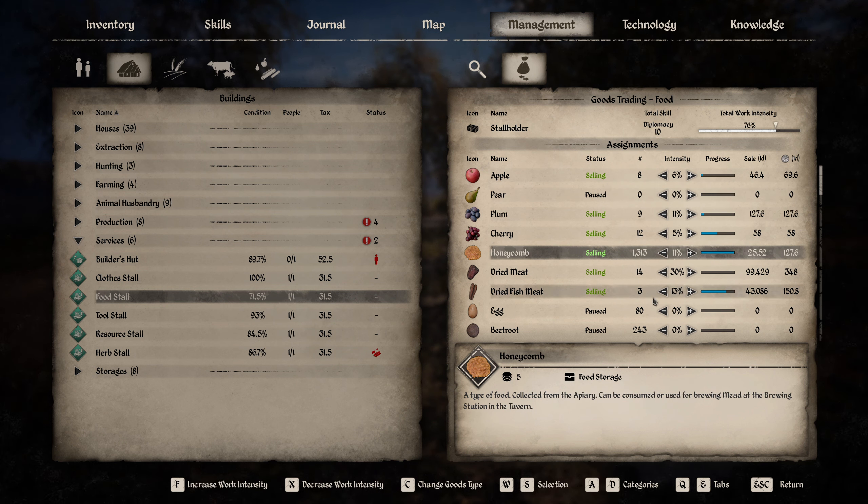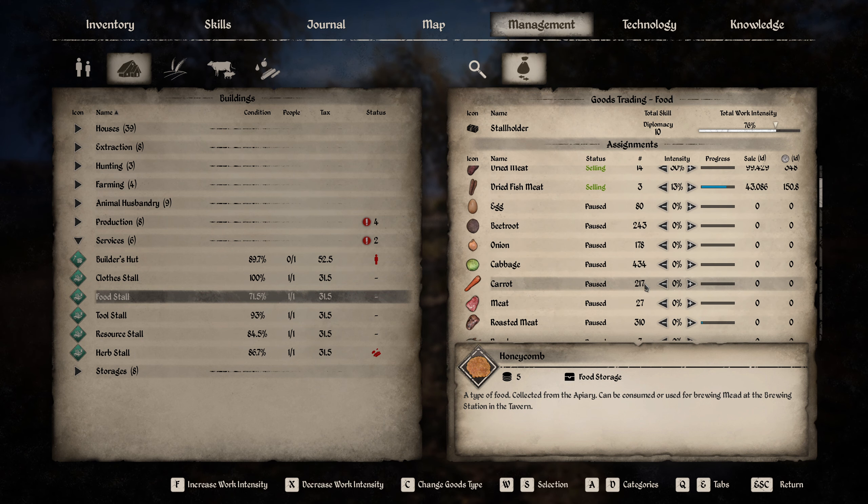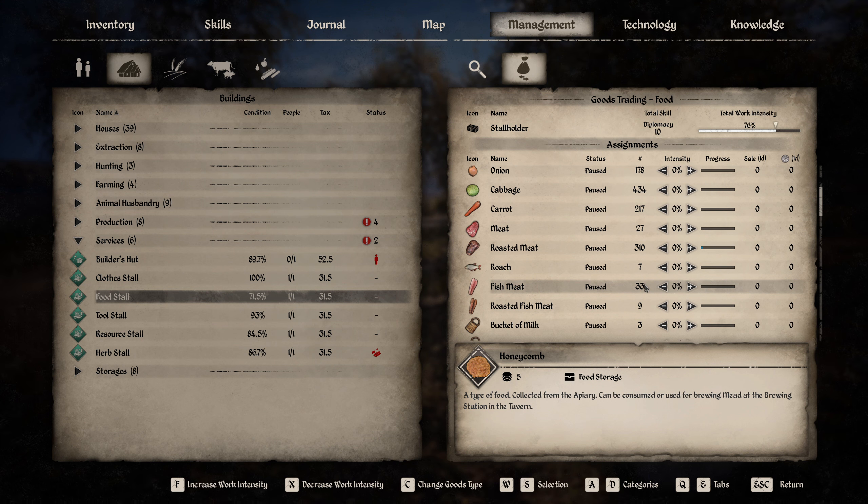We're still accumulating more honey so we could sell a little tad more. Dried meat is getting low. We do have a lot of eggs. I think I need to order them to make scrambled eggs. We don't have any mushrooms anymore, I think — that might be the problem.